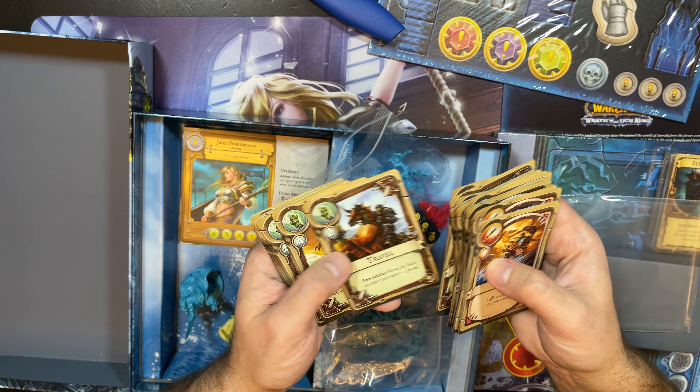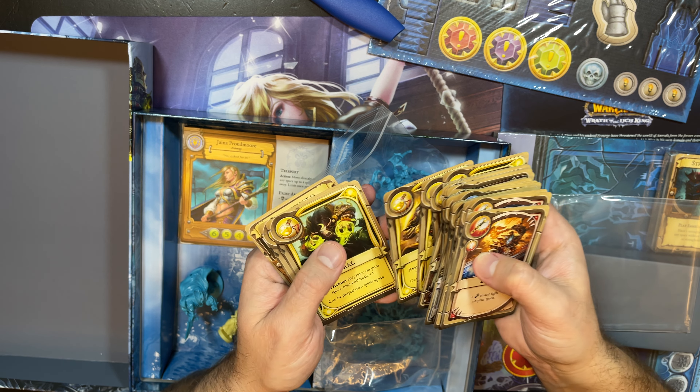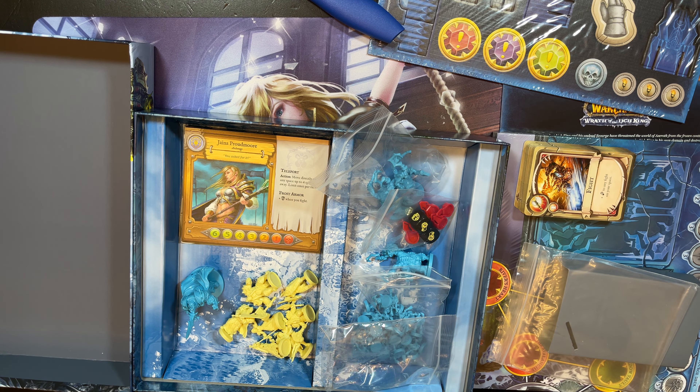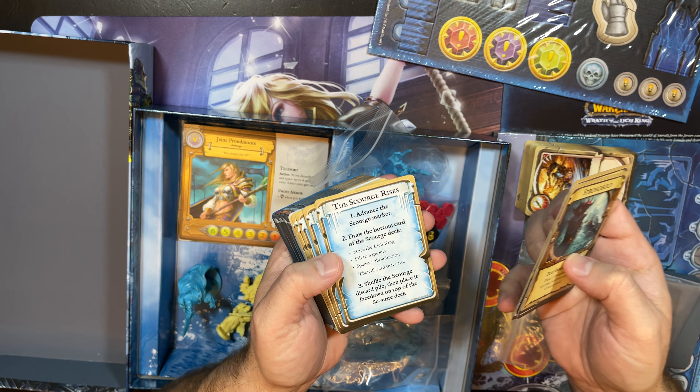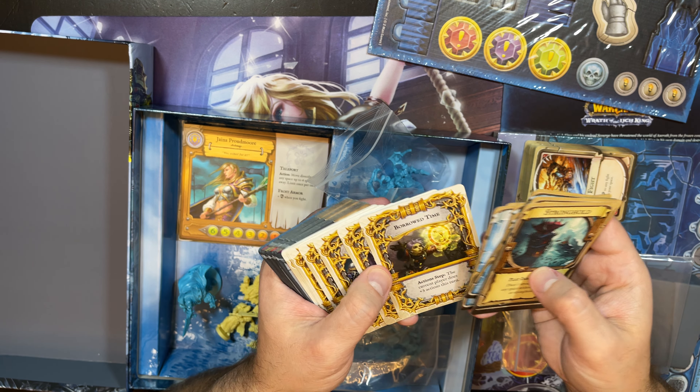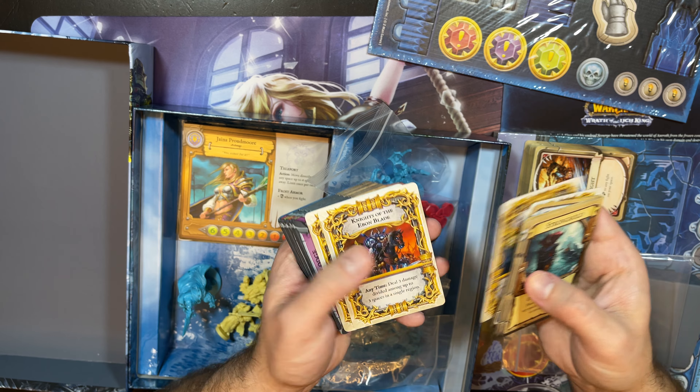There are also travel and heal cards. So I guess you have health counters for each of your characters in this game — right there we have health. So I guess it's kind of an adventure game built around the Pandemic system, which I think I would enjoy a lot when I get a chance to play. There are also cards like 'Place one stronghold on any space or quest,' 'The Scourge Rises,' 'Borrowed Time,' 'New Allies,' and 'One Quiet Night' — these are like special event cards.